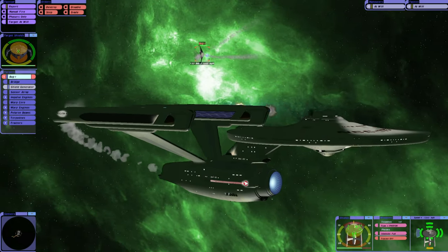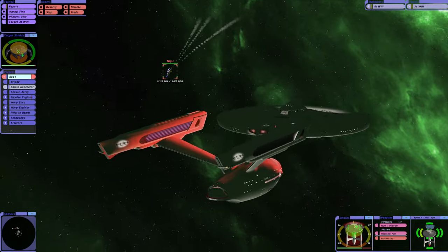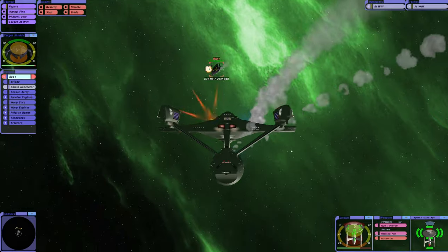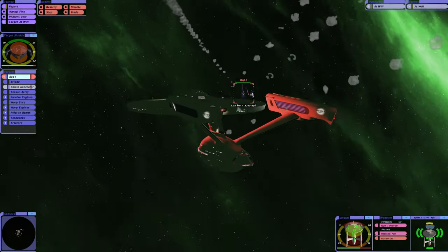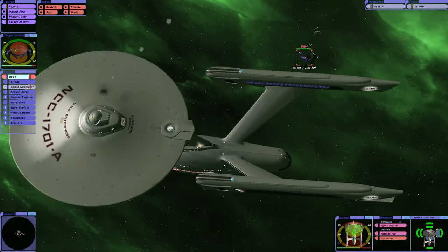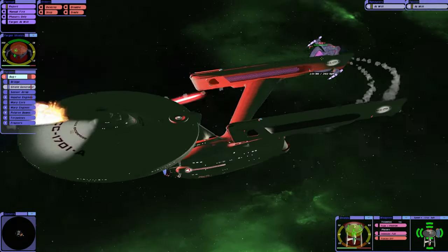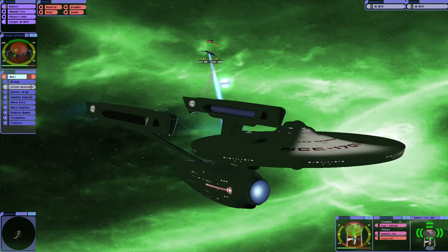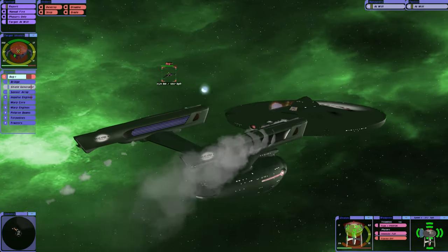Got through to that shield generator, slightly. Our phasers just cannot damage their hull. So effectively they don't really have any shielding left, but we still can't inflict damage like they can. Look at that — those Polaron beams are insane.